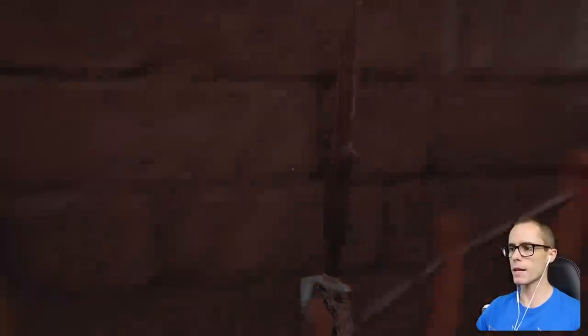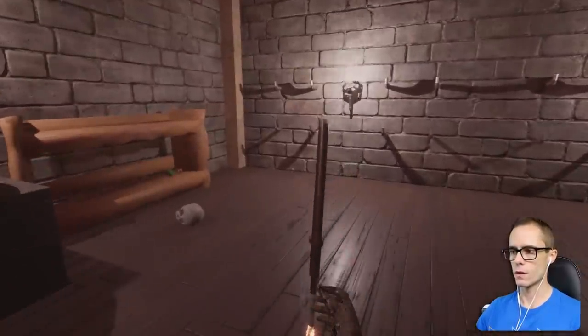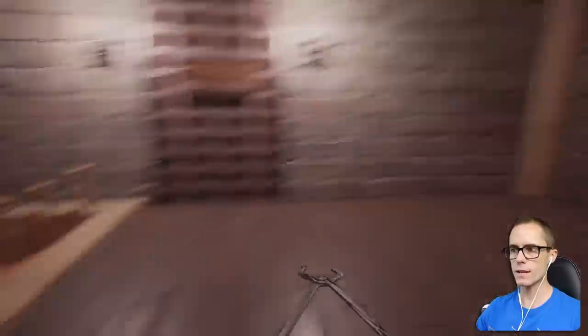We have this sword now — it's very ugly. How do I make it shiny or a lava sword? Let's just throw it on the ground there. It glows. Isn't that great? It's a glowy sword.